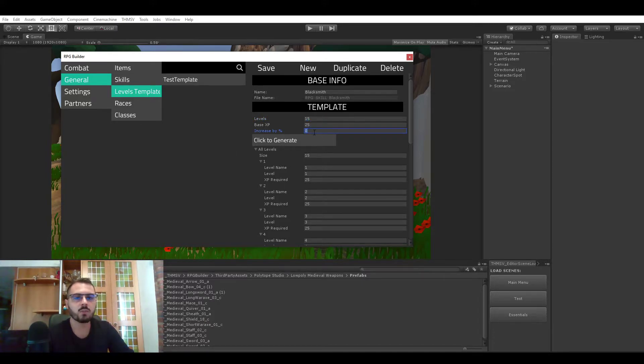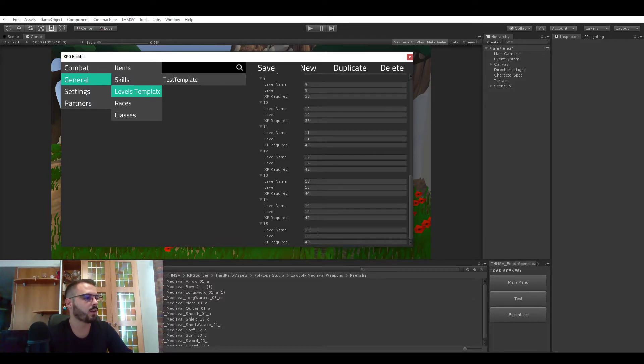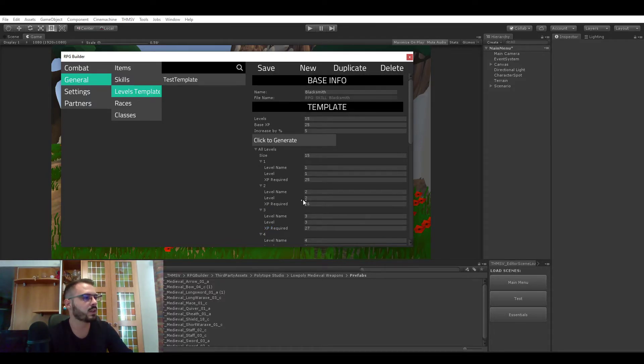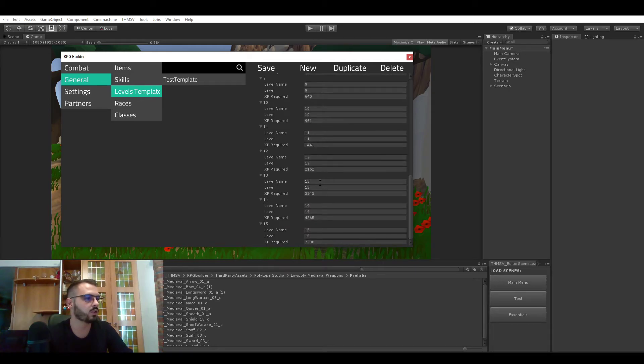But in case you wanted this to be kind of automated and based on a percentage — let's say that each level should require 5% more experience — I typed five here, click generate, and you can see that level one is now requiring 25, level two 26, 28, and so on, and at the end it goes up to 49. If you wanted it to end at 50, click generate again and it does just that.